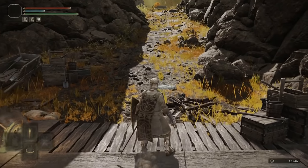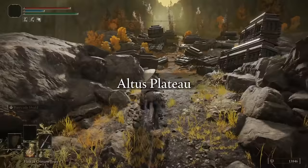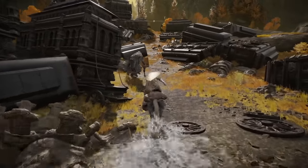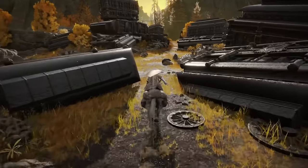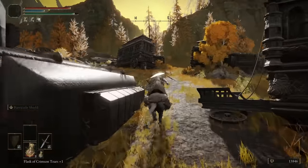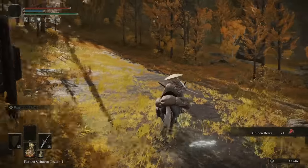Stand on the elevator, go all the way up — this one takes forever. Upon reaching the top, jump on your mount. We are now in Altus. Over to the left you've got a site of grace — rest at that — then just follow the path northeast. Keep going all the way and grab all the loot on your way if you can.